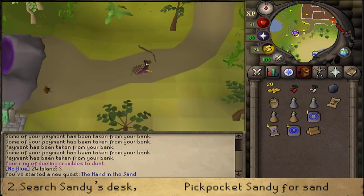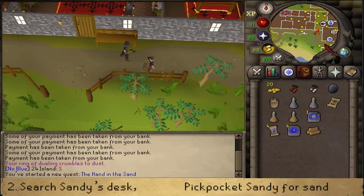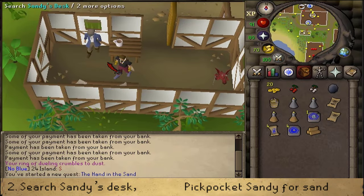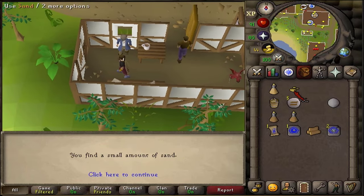Then simply going east. South of the Fish Store, with the quest sign of the Tribal Totem Quest, there will be a small building. In there you'll find Sandy. Next to the southern wall you'll find Sandy's desk. Let's search it, then right-click on Sandy and pickpocket until you get Sandy's sand. Depending on your Thieving level, this could take multiple attempts.